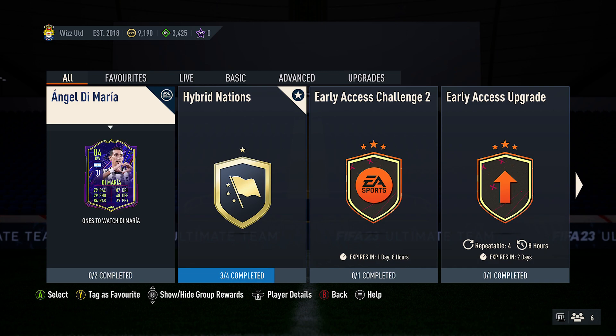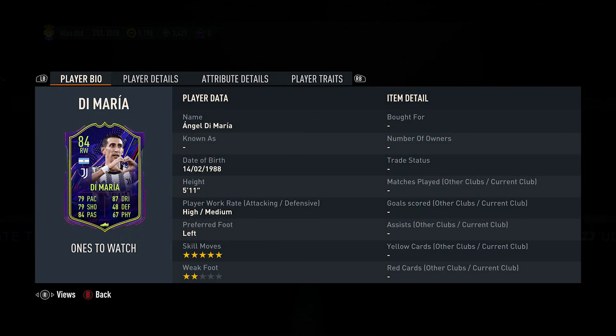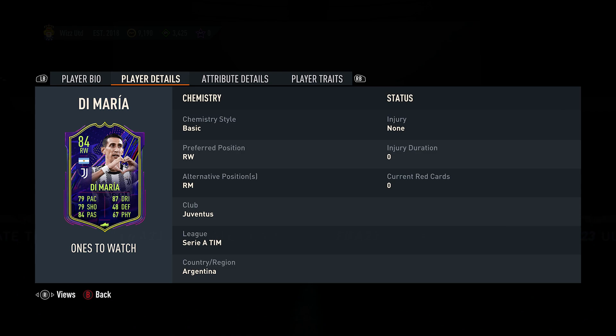Back online and we're going to do the Angel Di Maria Ones to Watch SBC. Quick look at him first: he is Angel Di Maria, 5 foot 11, high attacking, medium defensive, left footed, five-star skill moves, only a two-star weak foot though, which is not great whatsoever.